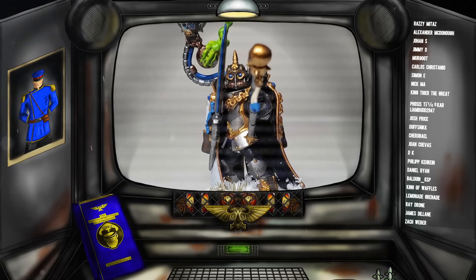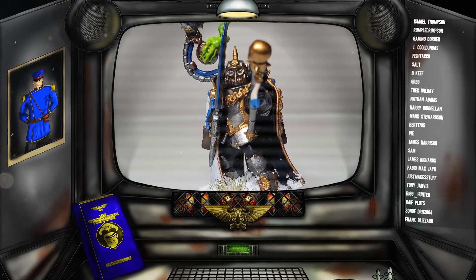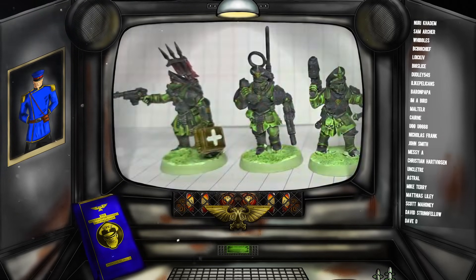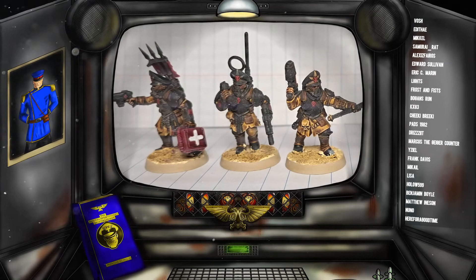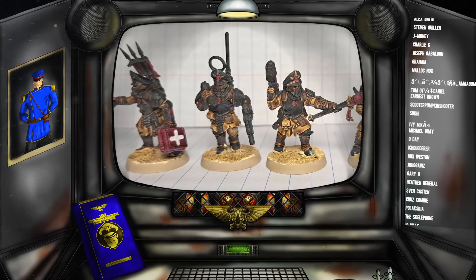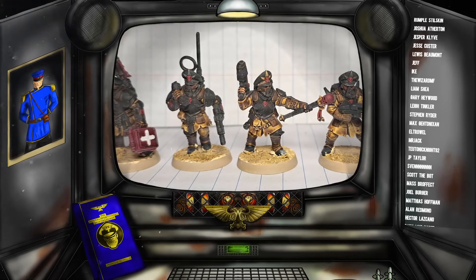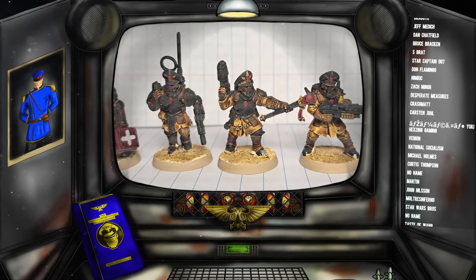There are two common ways that guard players like to use Scions in a hybrid guard army. The first is running them as cheap as possible — just a five-man unit. In 10th edition you have free wargear so you can give them plasma or meltaguns if you want, whereas in previous editions people wouldn't bother because you had to pay for special weapons. You take this five-man unit with whatever special weapons you want and put it into deep strike reserve — not strategic reserve but deep strike reserve — meaning from turn two onwards it can teleport down anywhere on the board as long as it is nine inches away from the enemy.